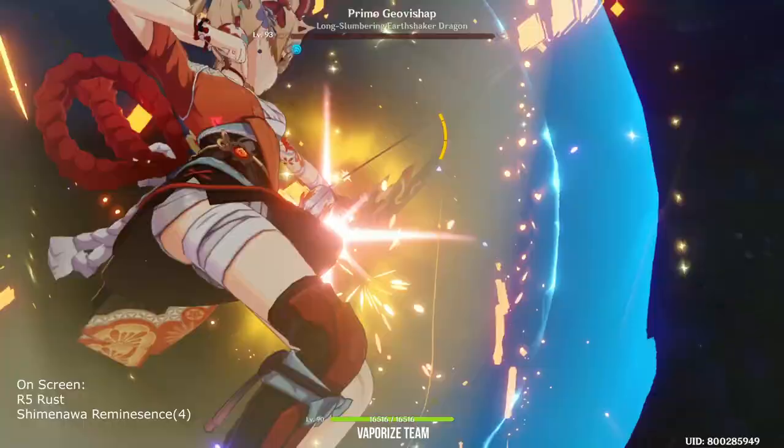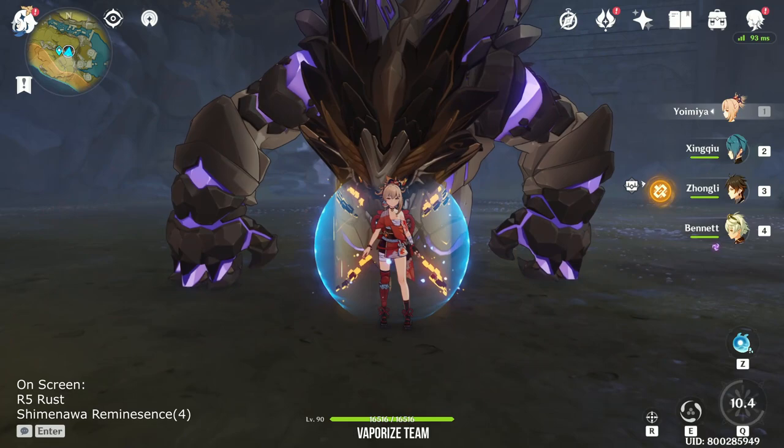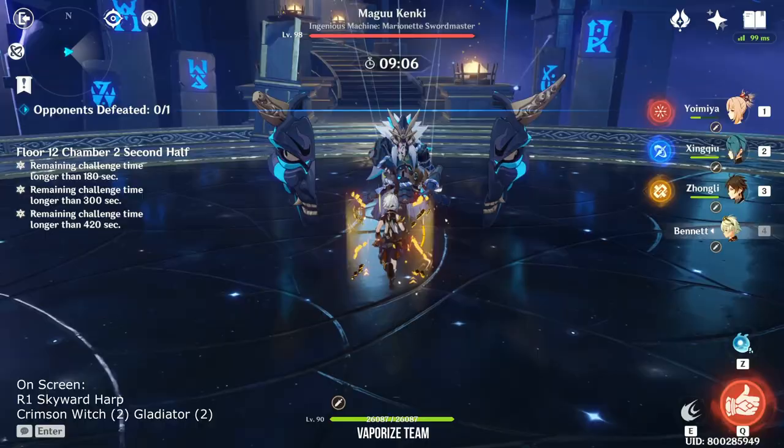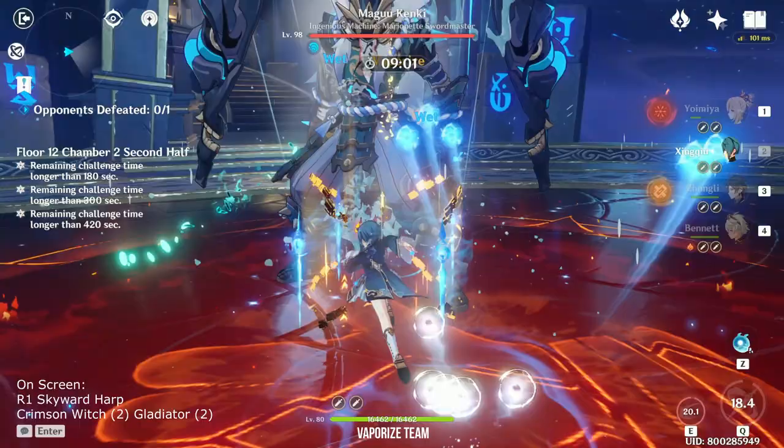Although Ayaka is a very good pair with Xingqiu, she is only able to summon around 32 rain swords because most of her time is spent on other actions and not actually doing normal attacks. But for Yoimiya, besides activating her elemental skill, all you want to do is just spam left click. This enables Xingqiu's DPS to be higher on the Yoimiya team as compared to Ayaka's team.